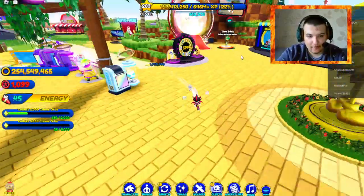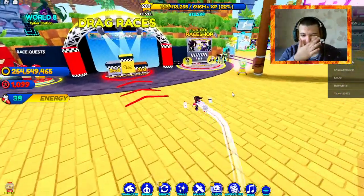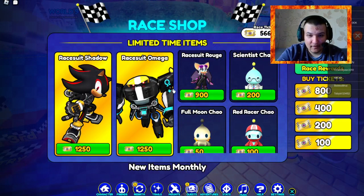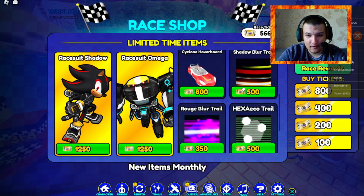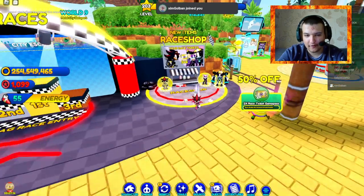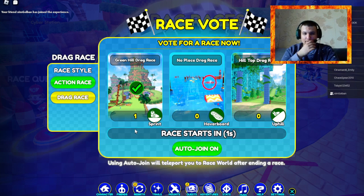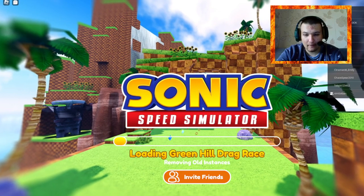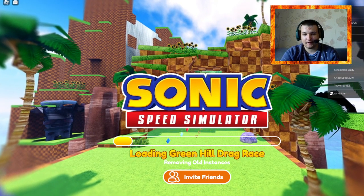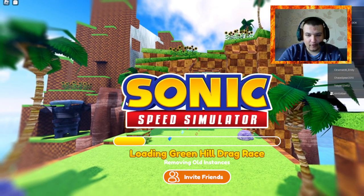I think we should do the tasks already. I've already unlocked Racer Jet, and here's the race shop — updated. I can unlock Racer Rouge for 900 race tickets, but I don't have enough. It's 800 for the Cyclone Hoverboard — I need 300 more. New items are added monthly now. Shout out to Maxim for appearing in the video! We're going to start off by doing a drag race. All you have to do is complete two races — that's it. The loading still sucks.